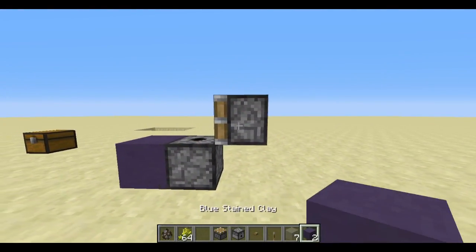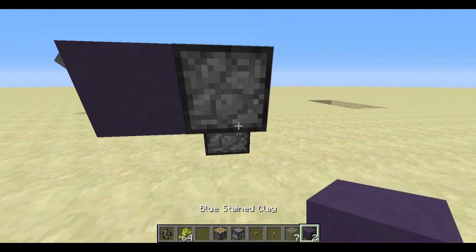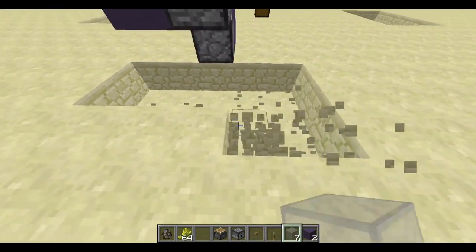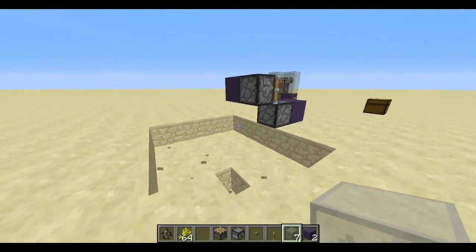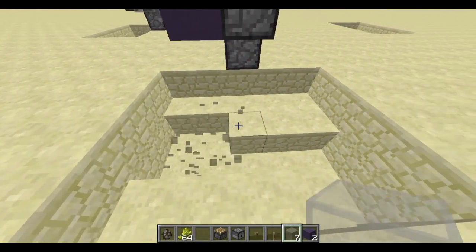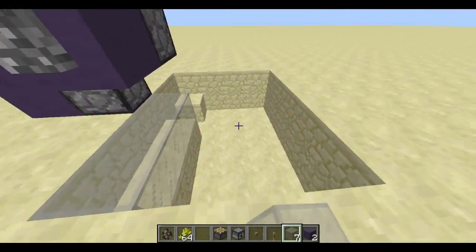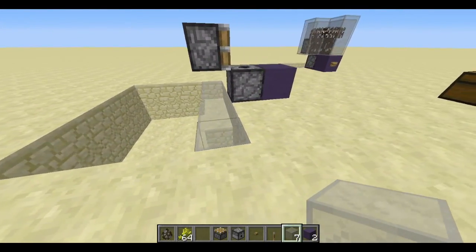And then you put a block to the side over here with a lever — you can also use a button for that, but I like to use a lever just to control it a little bit better. And behind the piston, you want to make a little bit of a pit. Usually I like to go two out from the piston and two back, something like this. They kind of get a little bit random when you use a piston to pull them out. I haven't seen them go further than two blocks out to the side or two blocks back. So that's one thing to keep in mind — a pit like this to pull them back into.